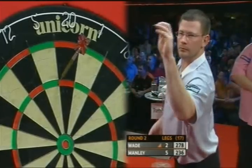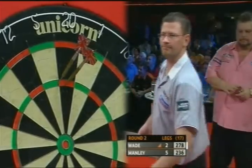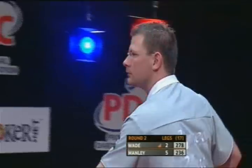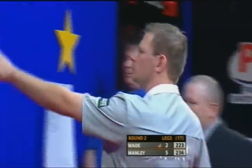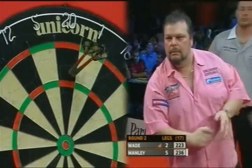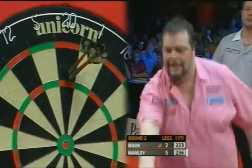124. He's certainly in the zone. And it just shows you, when you get on that roll — it's happened so many times in this tournament, Tabern did it in the first game tonight. Once you get on that little roll, you've got to take advantage. You can't let a player of James Wade's standard back into the game.